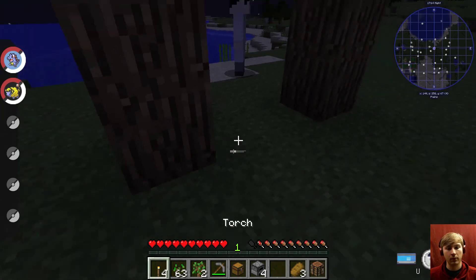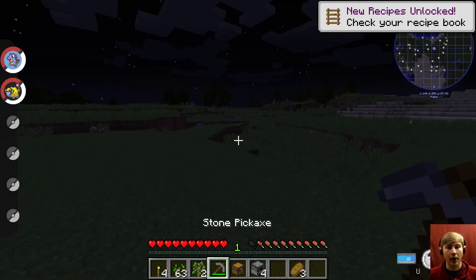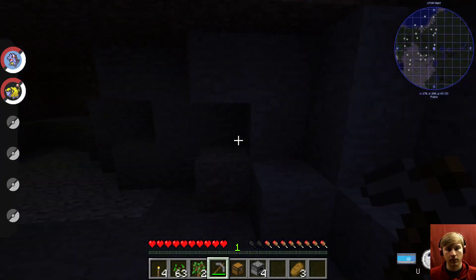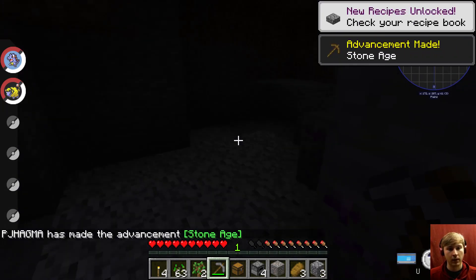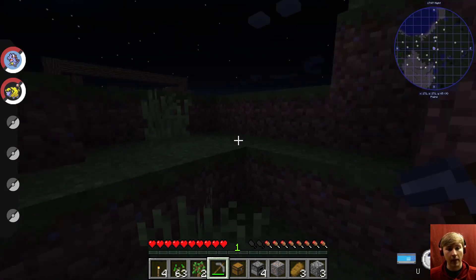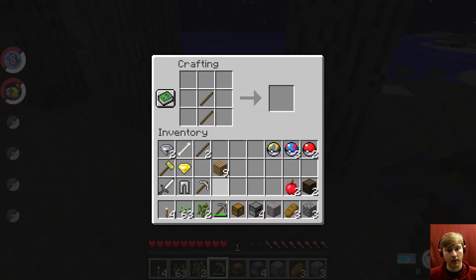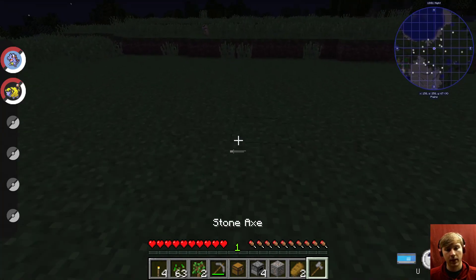Let's make a crafting table. Let's put it right there. Let's make some sticks. Actually, here's what we're going to do — we're not going to make some shitty wood axe. We're going to go get some stone and some iron. Is there coal in here? No coal. Not what I wanted. I didn't need coal anyways. So now we'll make a wood axe, eat some bread, and go get some more wood.